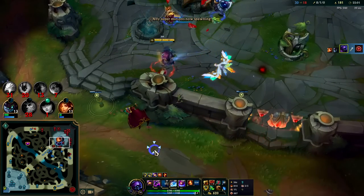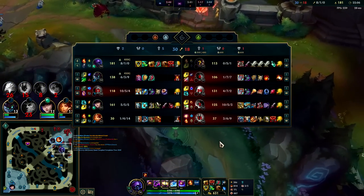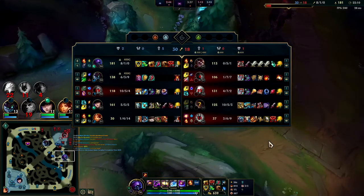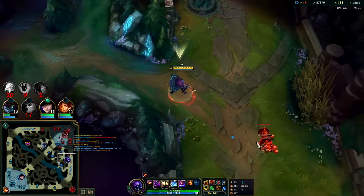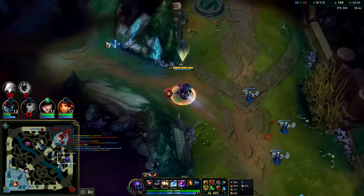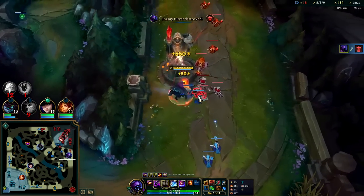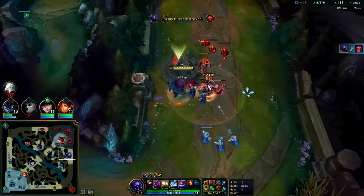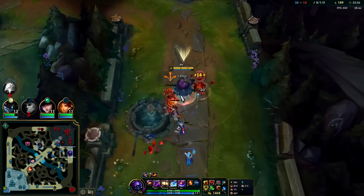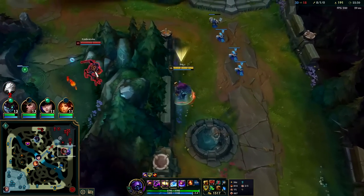Taking Ignite TP is definitely risky if the enemy jungler perma camps you, but at the same time there's no better laning summoner spell combination to take, really, than Ignite TP. With TP you get full lane tempo — you'll have more HP and more mana than your opponent by default, and more tempo if they don't have TP. You get to spend your gold, and with Ignite you can match their damage output. It's kind of like a cheese where you get to run.